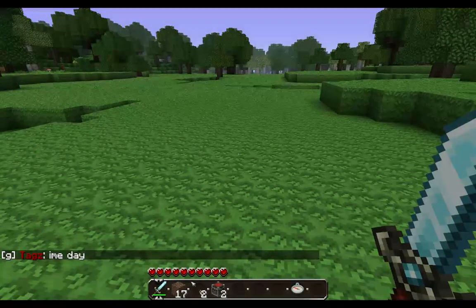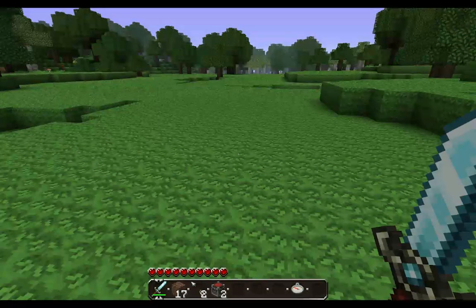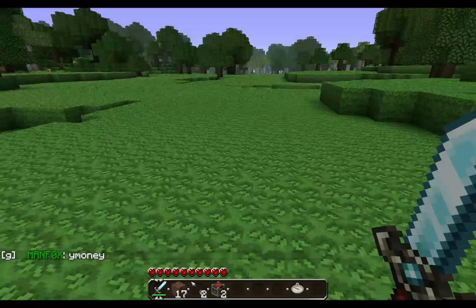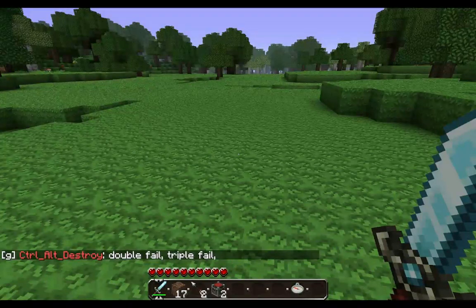Everyone on the server is allowed to protect chests. If you own a house in a protected area — Rosewood or Water's Edge — your chests are already protected there, so you don't have to use this. This is for if you're in a town and want to protect a chest so that only you, or only certain people, have access to it.